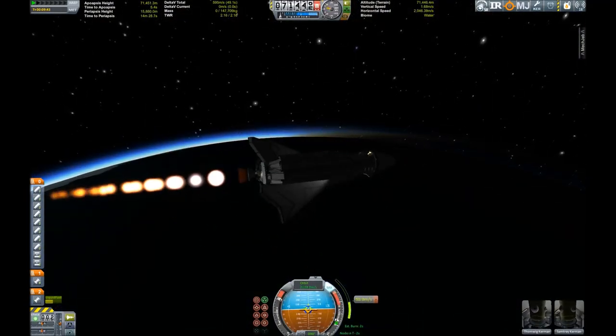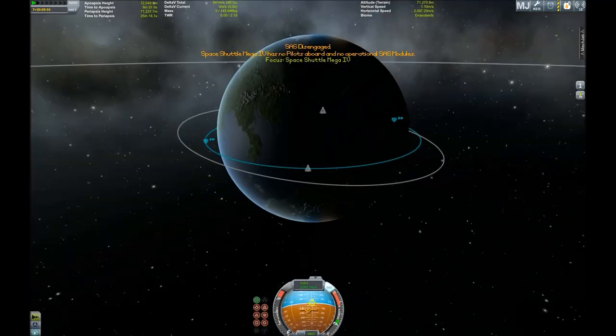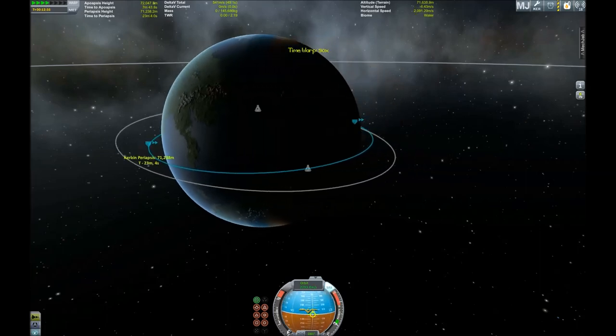Now we are in space and the circularization burn is not even 200 meters per second of delta-V — and we have enough reserves to do that. Here we are burning for circularization, some minor adjustments, and we are in orbit.